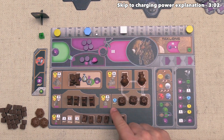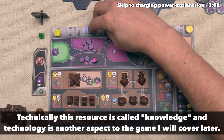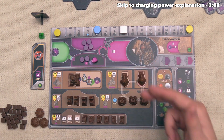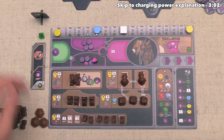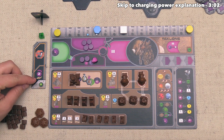There is another income symbol right over here that is going to give us one technology, tracked with this blue hexagon, so we can move that to four. That's all the income on our main player board, but players also have access to boost strips like this one, as well as technology tiles, which might also have income symbols.